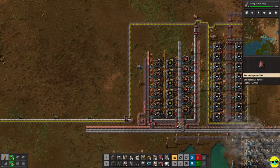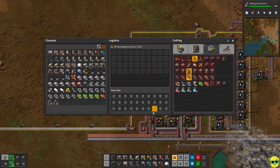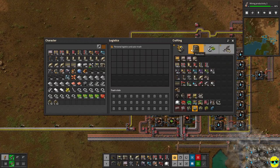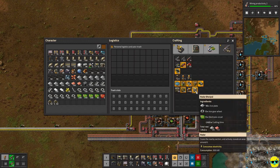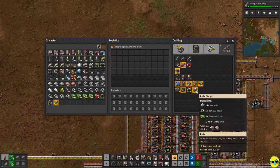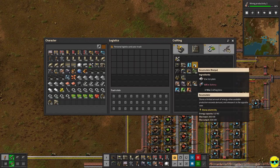We noticed that our copper is trailing off, and we just need more oil in general — I just don't have enough oil. So I'm going to go over and make some radars — about five — and start dropping them around so we can map the game out a little bit better.